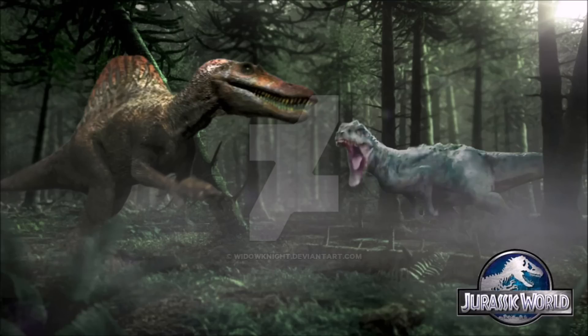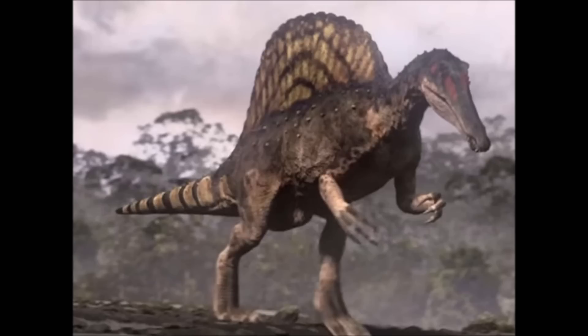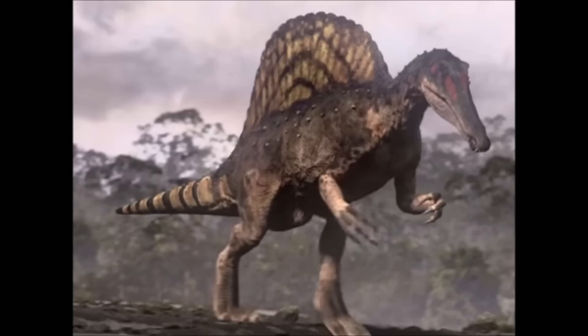Coming in at number 4 is the Spinosaurus. What makes the Spinosaurus scary and deadly is the fact that it can swim and walk on land, so no matter where you are it can basically kill you. It also has long arms unlike the T-Rex, so it can pick you up, throw you, and use its jaws to bite you. The only method we've seen for surviving a Spinosaurus attack is to run and hide, but that didn't even prove successful as it broke right through a wall. I feel it's underrated as a dinosaur.